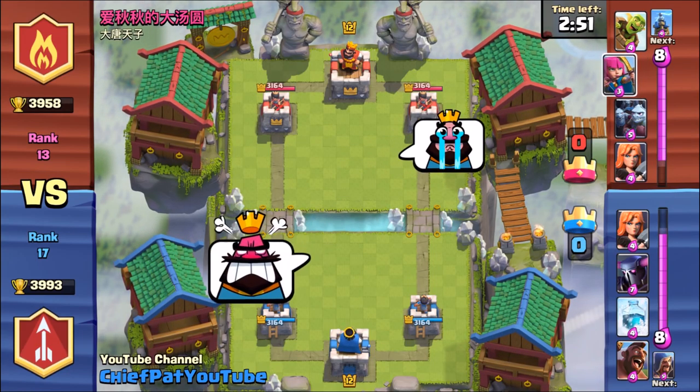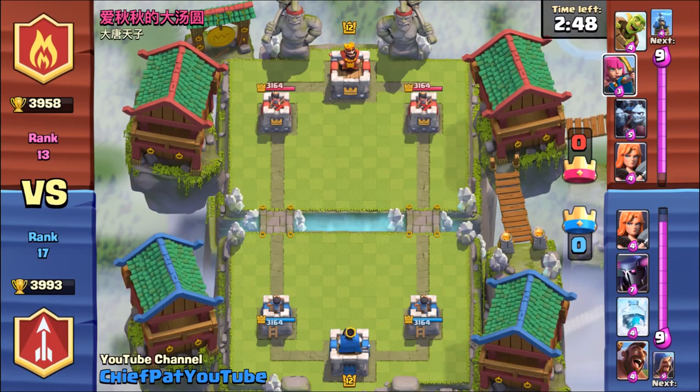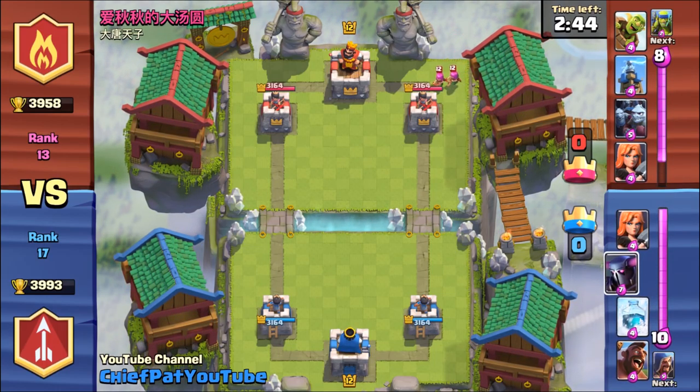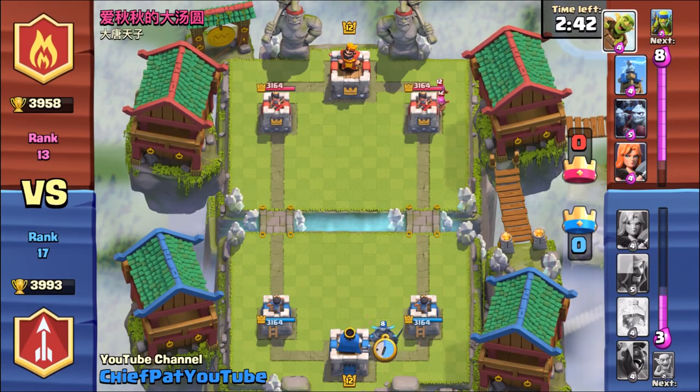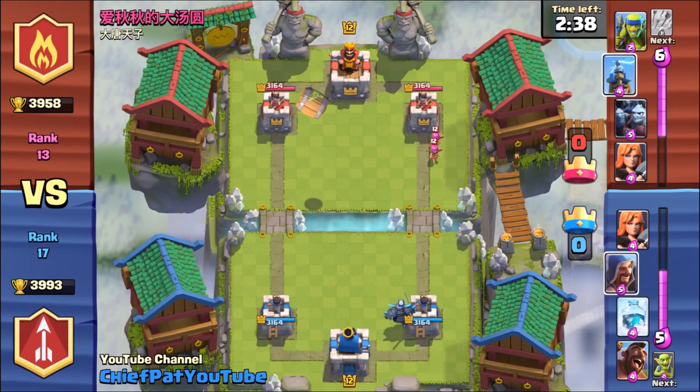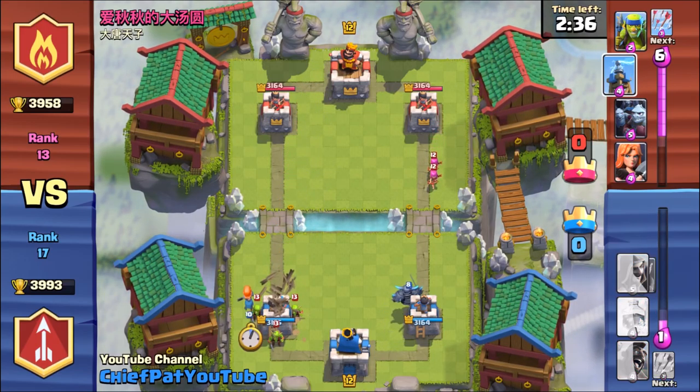Starting off my starting hand, I don't have an elixir collector which is sort of annoying. Check out this guy's deck — it's probably pretty common and you guys might be seeing it often. The whole purpose of the deck is to get me to use my arrows and then not have any arrows to play against the Goblin Barrel, the Minion Horde, or anything like that.